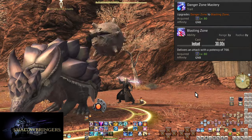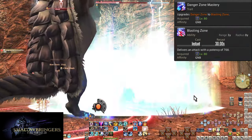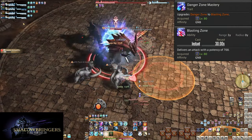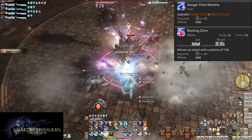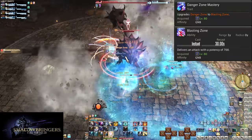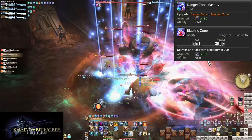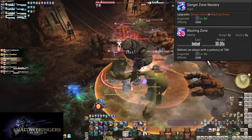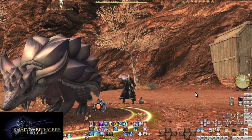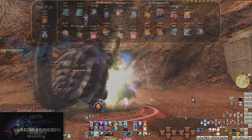Level 80, Danger Zone Mastery and Blasting Zone. This skill is all the same but strangely far stronger — from 250 potency to a massive 700 potency hit. 700 potency every 30 seconds on top of everything else. Use cases all the same. Let's update the opener quick — Bloodfest alone does change a thing or two.